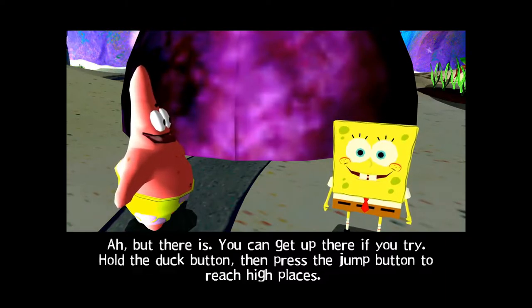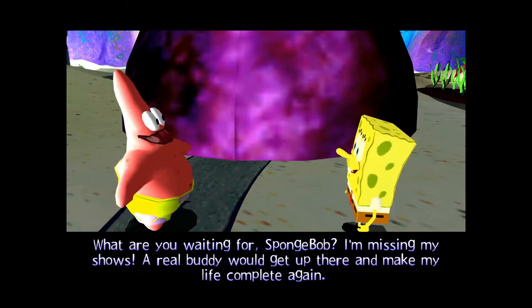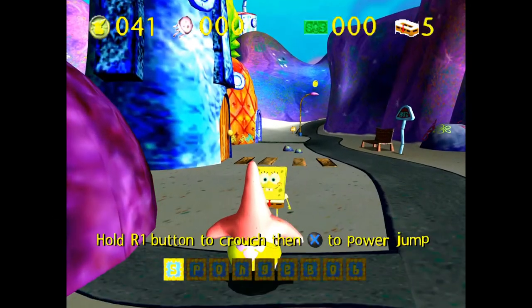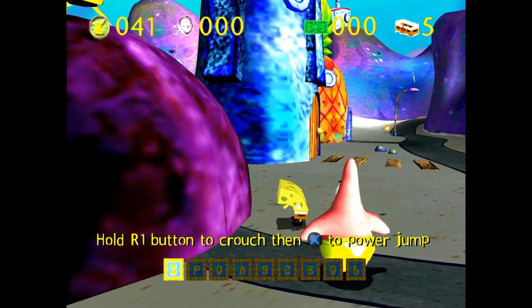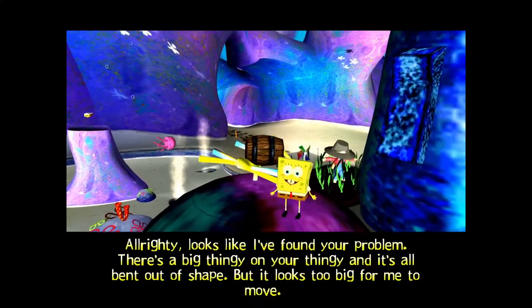The narrator advises: 'You can get up there if you try. Hold the duck button, then press the jump button to reach high places. What are you waiting for, SpongeBob? I'm missing my shows! A real buddy would get up there and make my life complete again!'